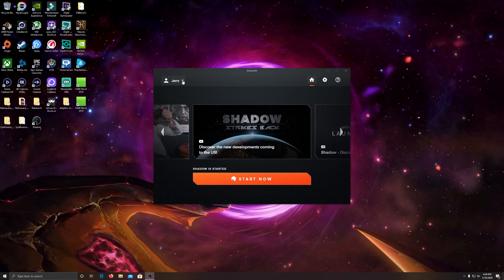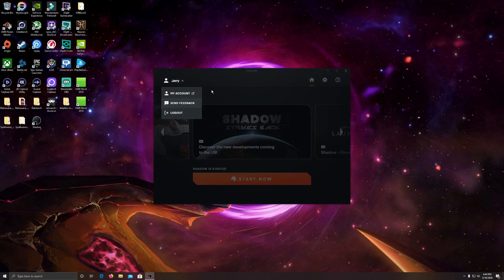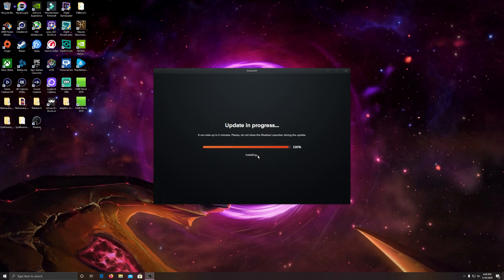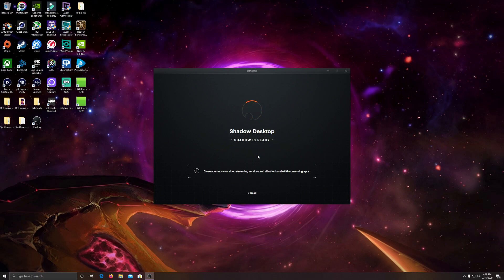We hit home here and we're going to get ready to launch Shadow for the first time. We'll click Start Now - an update is required to switch to the official version, so we'll speed through the update and launch into Shadow.